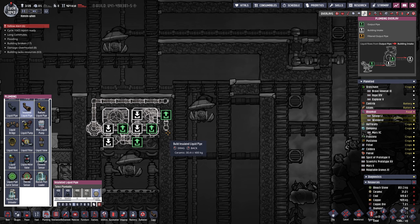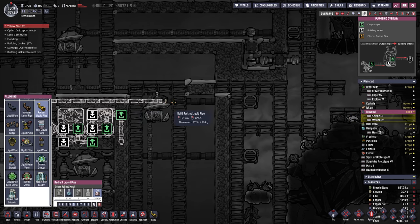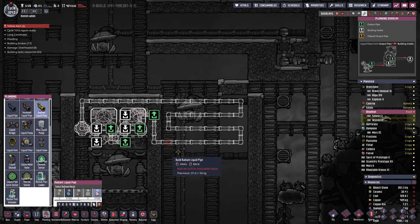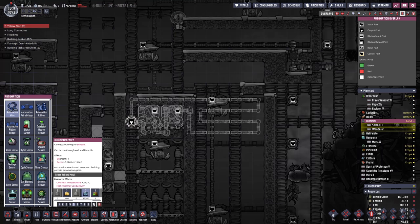Then the supercoolant is going to pop out here on the other side and we've got radiant pipes made of thermium that are going to be radiating all of that lovely temperature through this section. We still have to put in a little bit of automation with an automation wire — we'll use some steel.